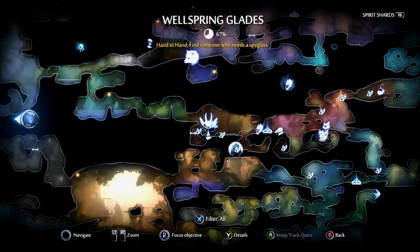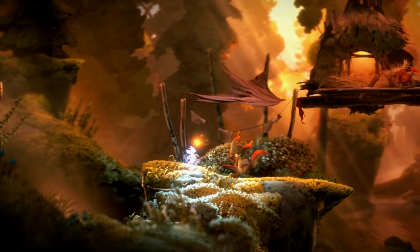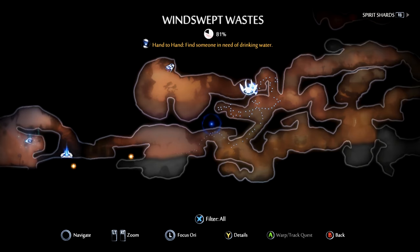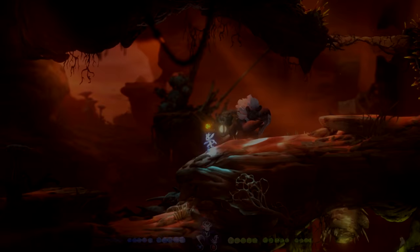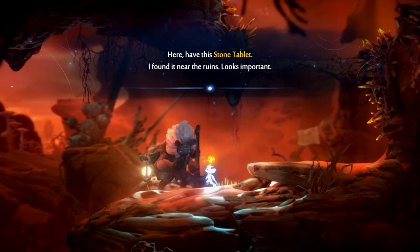Back to Wellspring Glades — there's the warp point. This time we're heading up here to the guy that hides behind the bush. Talk to him and he gives you the canteen. When you've got the canteen, head to the Windswept Wastes. Follow this path up using your dashes and grapples and talk to the Gorlach Miner here. He will take the canteen off your hands and hand you a stone tablet.